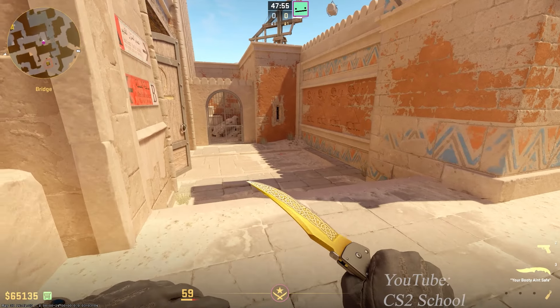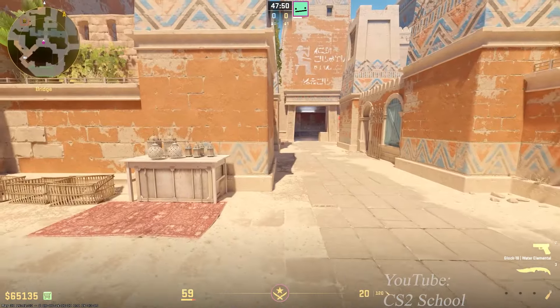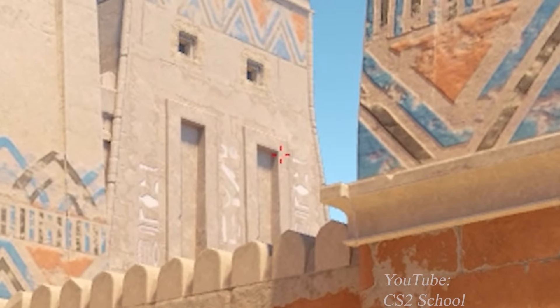You can cover this spot without showing on mid. Stand in this position, aim right here, then simply throw the Molotov.